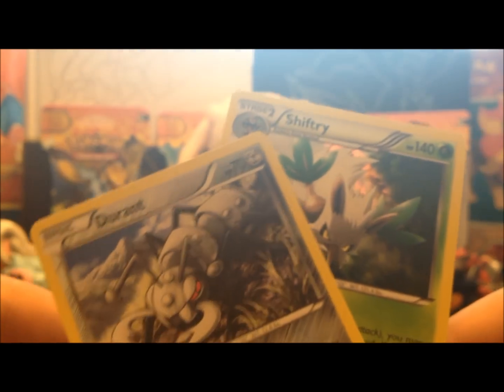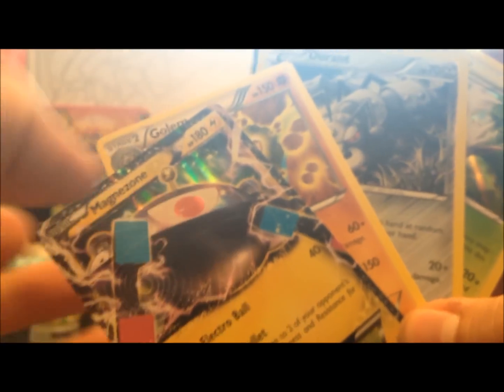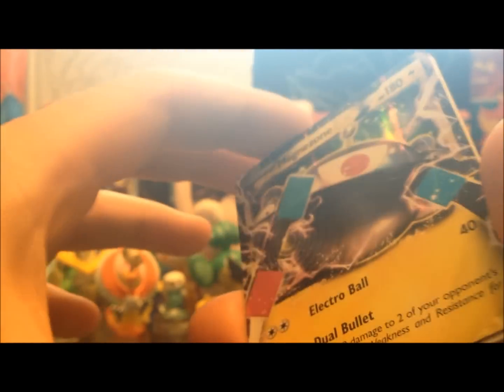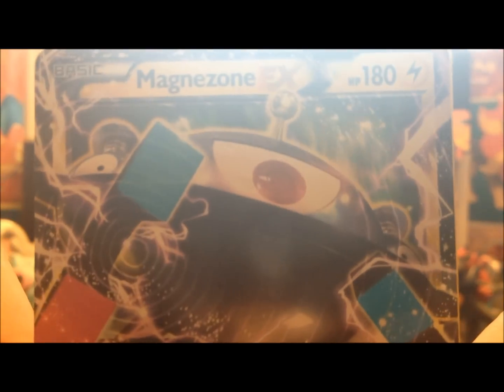So not too bad for three packs. We got a Holographic and a Reverse Holo Rare. We got a Shiftry and Durant, and then we got Golem. And we got this here Magnezone EX. Sweet. So leave a comment as always to win one of those code cards. Thanks for watching, and tune in for some more everybody. But until then, have a good time, and catch them all.